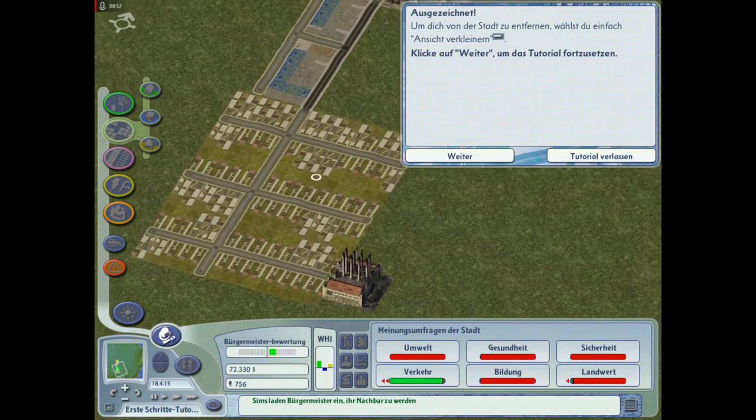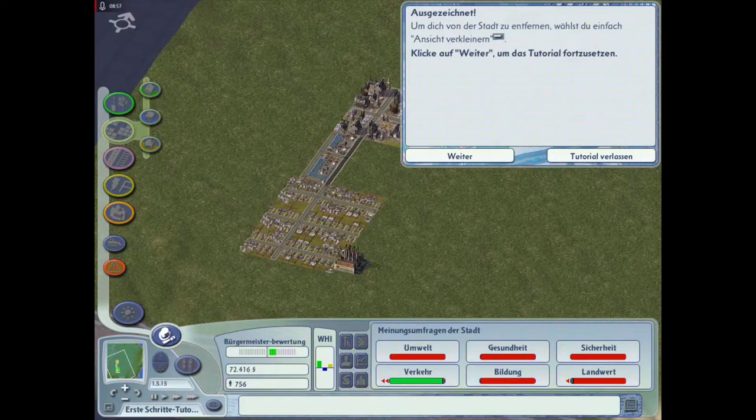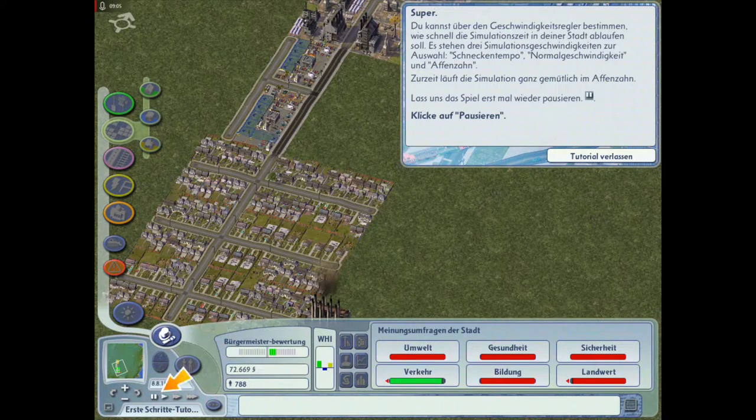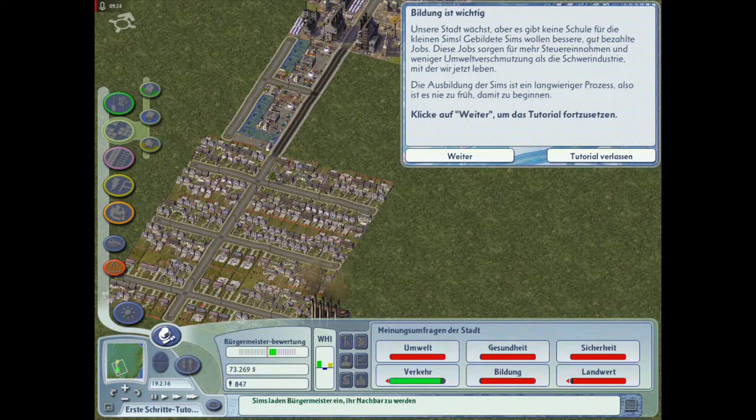Ausgezeichnet - um die Stadt zu verlassen, einfach Ansicht verkleinern. Schau dir die Häuser an - cool! Super, du kannst jetzt über den Geschwindigkeitsregler bestimmen, wie schnell die Simulationszeit in deiner Stadt ablaufen soll. Schaut euch das an, wir rasen ja gerade durch die Zeit. Wir haben jetzt quasi schon 16 Jahre lang gespielt.